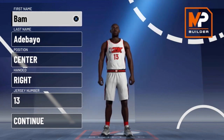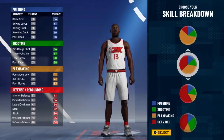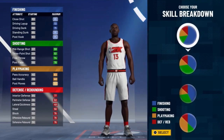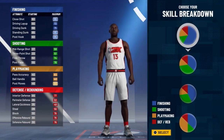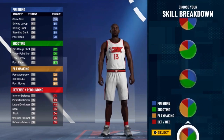If you don't know who Bam is, he could have been the most improved player — obviously he wasn't — but this man has been killing it this season. He's a center, right-handed, number 13. When thinking of a Bam build, a lot of people suggested a full-on slasher build, but that defense is kind of low.